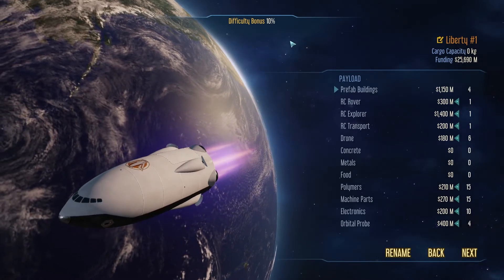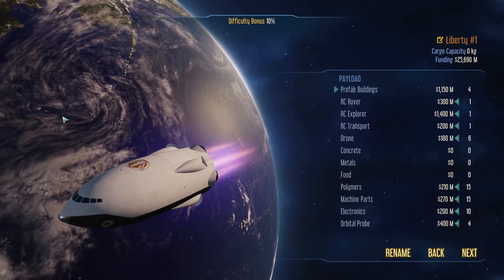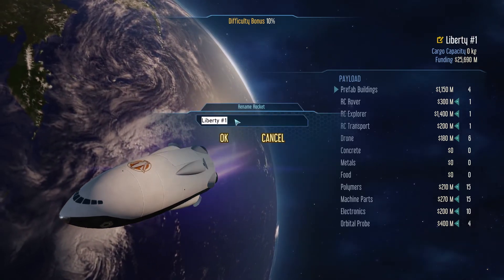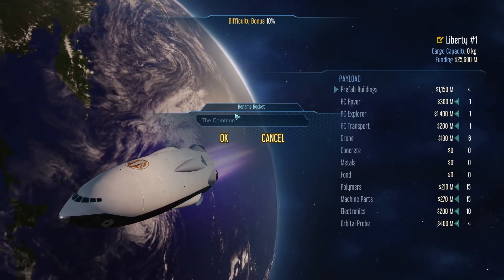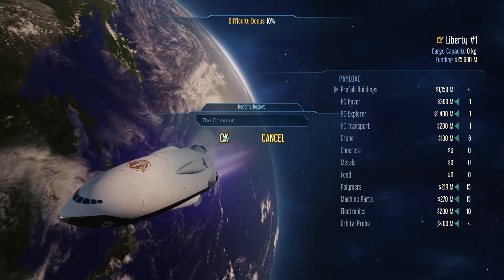So now this is basically our first rocket. Our first rocket is not going to have any colonists — we need to send a bunch of drones, build our colony, and get everything set up ready to go before we actually send people. We're going to call it 'The Common' — or maybe 'Exploration' and give all our rockets a slightly different name.